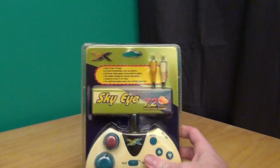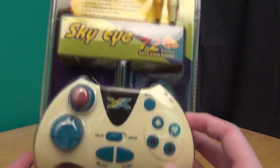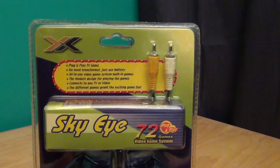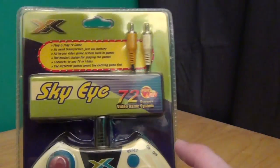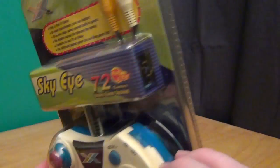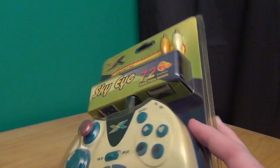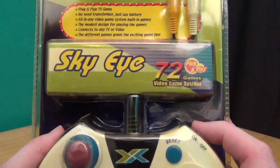I think I'll be doing a lot more wondering when I look at today's specimen, the Sky Eye, promising 72 games. This packaging has yellowed severely. I'm a little bit hesitant to actually open this up for fear of releasing some sort of demon that's been trapped within for the last couple of decades. So if anything really bad happens, sorry guys — I was just trying to make a joke on a YouTube video.